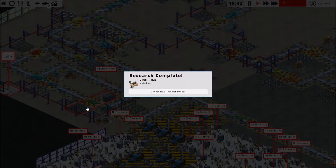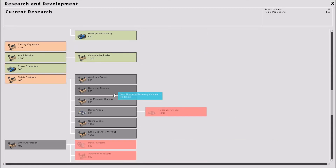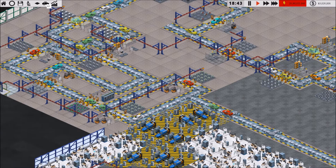Flywheel is not going to be one of them. We just opened up safety features, so I think we're going to have to wait to upgrade any of those. I'm not even going to bother making them part of our list.